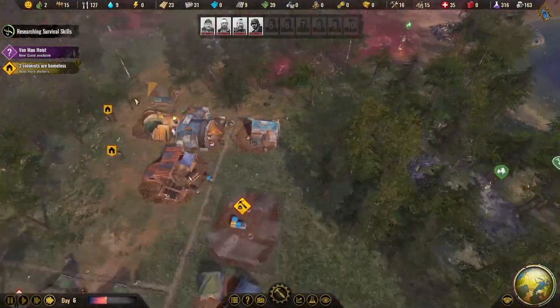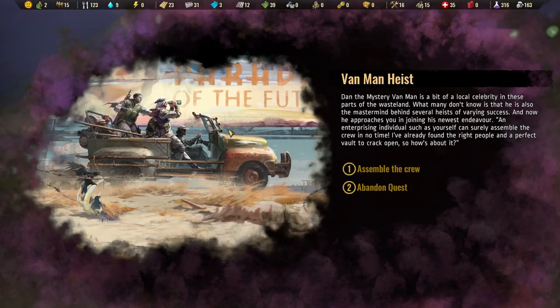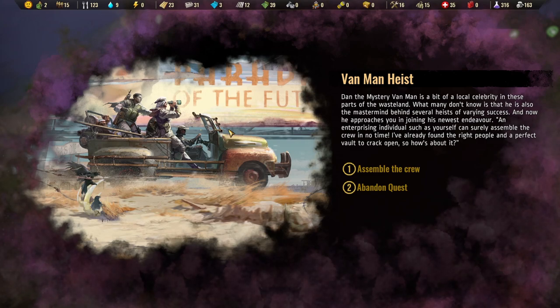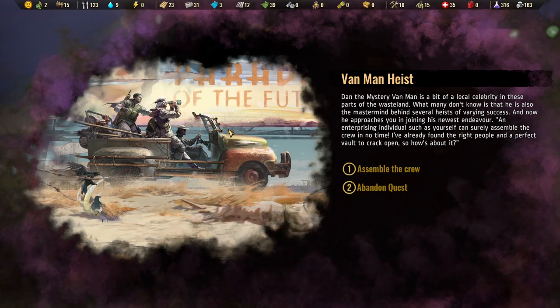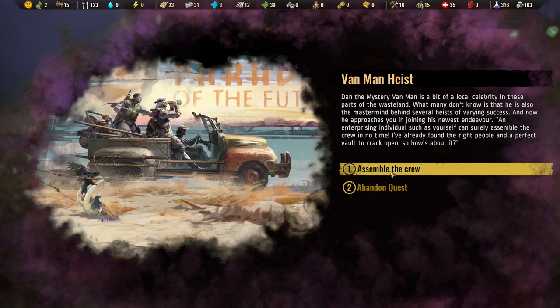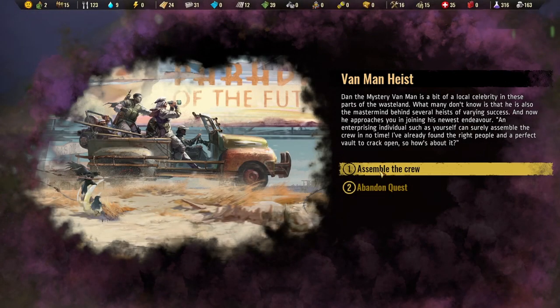A new quest has appeared: the Van Man Heist. Dan the mystery van man is a local celebrity in the wasteland and the mastermind behind several heists. He's approaching us to join a new endeavor, saying he's found the right people and a perfect vault to crack open. We just have to assemble the crew — and as long as we're not robbing anyone living there, we're just raiding a forgotten vault.